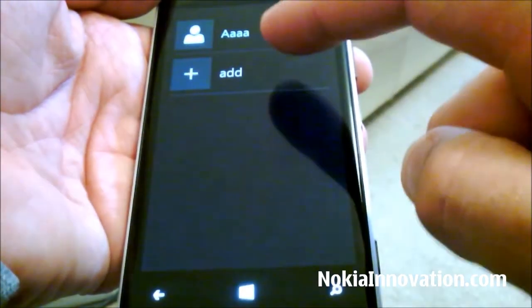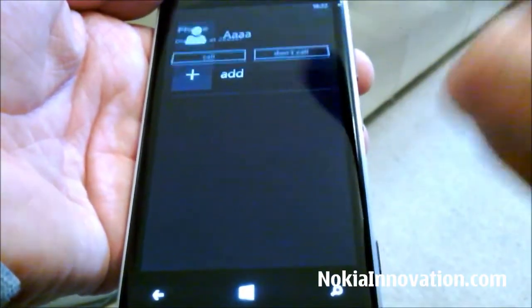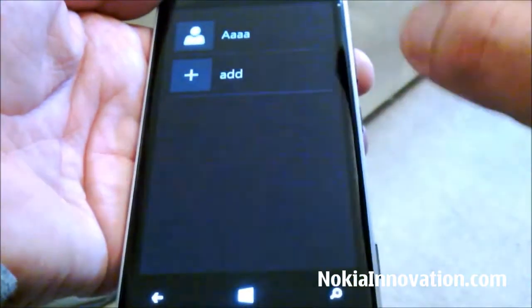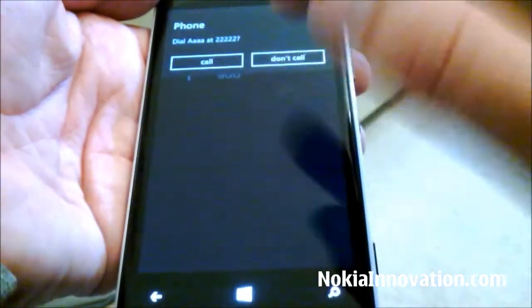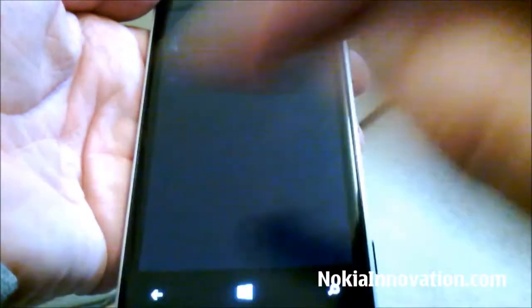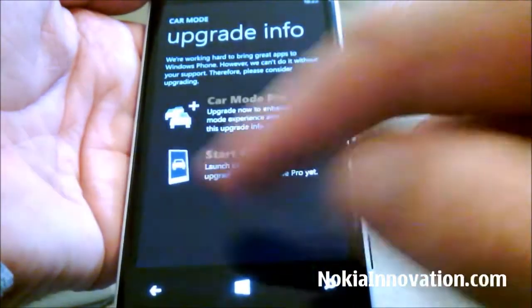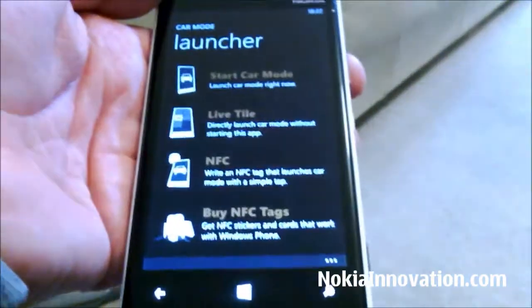The final option is if you want to make a call. It's very easy — you just click that to add a contact. I've added a fake one, and rather than going to what you'd normally see on a contact card, you just click that and it asks if you want to make a call. Makes it a lot easier. And that is Car Mode — thank you very much.